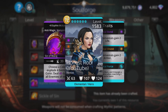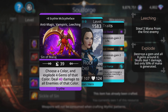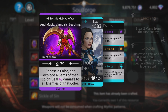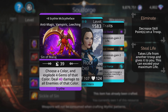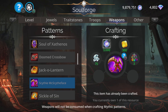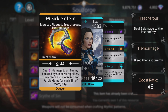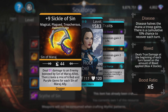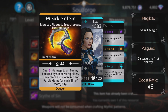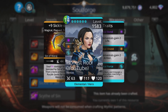Scythe McScytheface — sounds like the sort of weapon I would name something. Choose a color and explode four gems of that color, deal magic-based damage — magic plus one — to all enemies of that color. So basically the more enemies of a single color you have on the opposition, the more damage you can do. It's not going to generate that much mana but it's a low-level weapon and still may be effective if you don't have much. Single of Sin: magic-based damage to an enemy boosted by Sin of Maraj allies, then create a mix of six red and purple gems for each Sin of Maraj ally. It uses green and blue and generates red and purple, so make sure your other allies use red and purple to benefit from that mana generation.